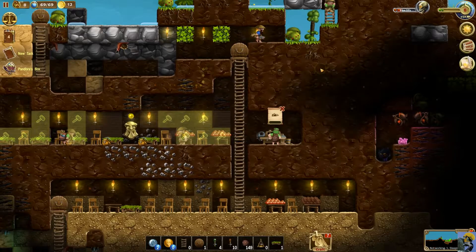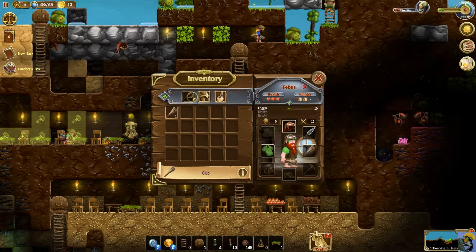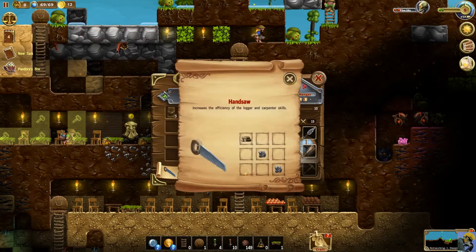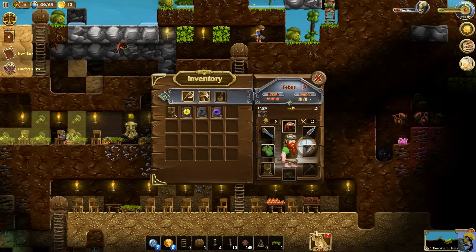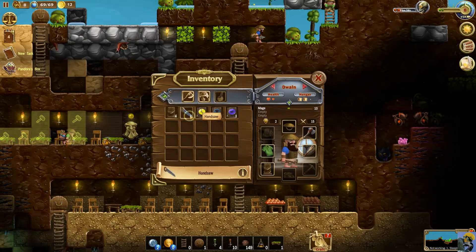Let's start equipping stuff. Going to the equipment screen — now we have backpacks for people. What does the handsaw do? It increases the efficiency of the logger and carpenter skills. So it just makes him a better logger, that's cool. I'm not going to give it to you because you don't even have an axe. Somebody like this dude could use that and be a better logger — oh, you don't even have logger skill, you're a mage.